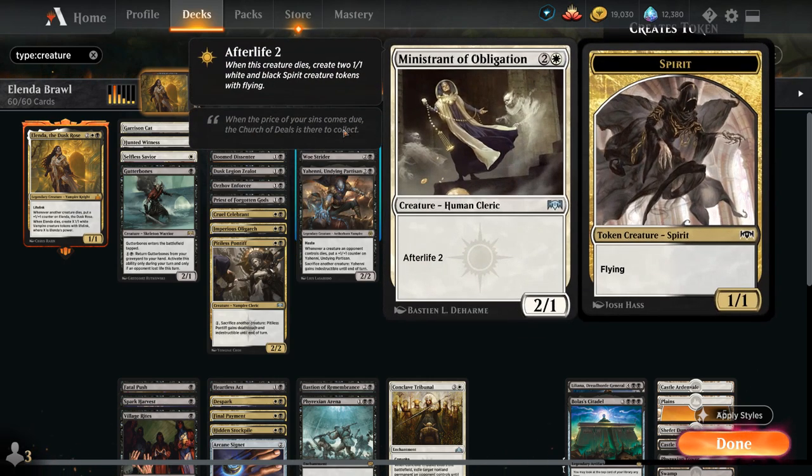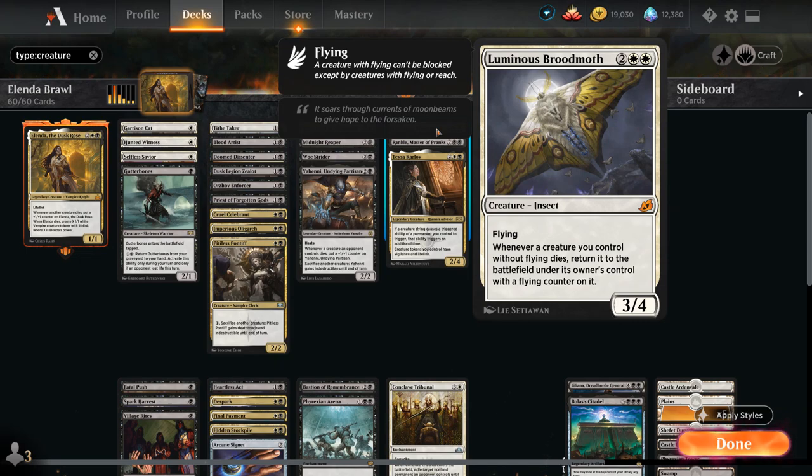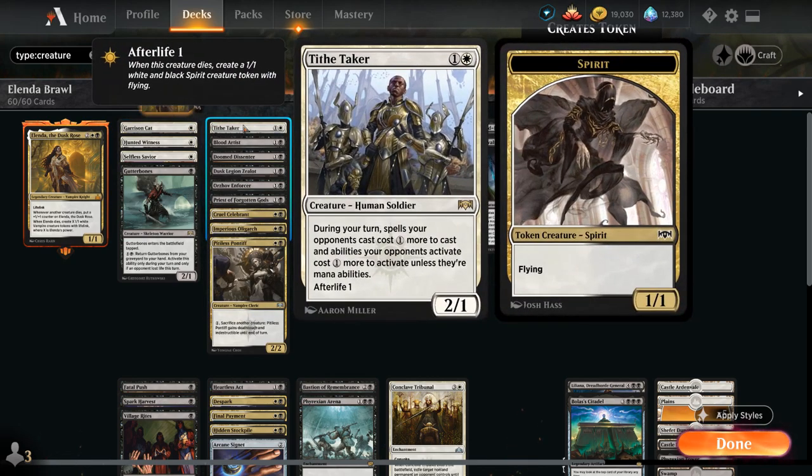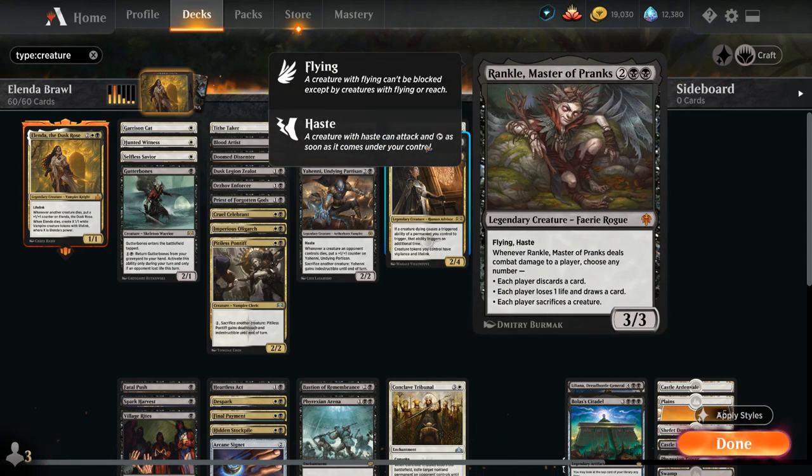Ministrant of Obligation is another afterlife creature that leaves behind 2 spirit tokens when it dies. At 4 mana, Luminous Broodmoth is excellent in this deck — a 3/4 flyer that returns non-flying creatures to the battlefield with a flying counter when they die, so we can sacrifice them once again and generate more tokens. Rankle Master of Pranks is another way to potentially sacrifice creatures if he connects, lets us draw cards or make the opponent discard, and is a relevant Flying Haste threat for attacking Planeswalkers.